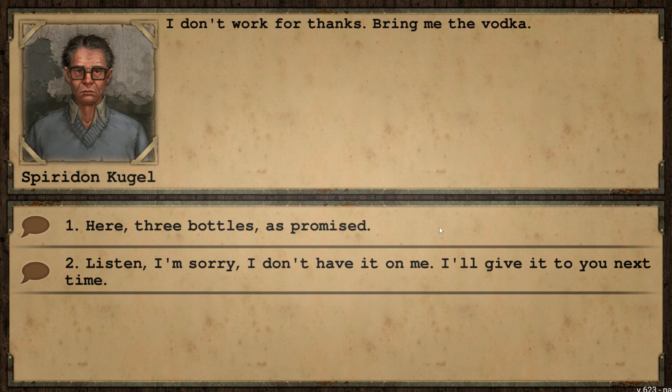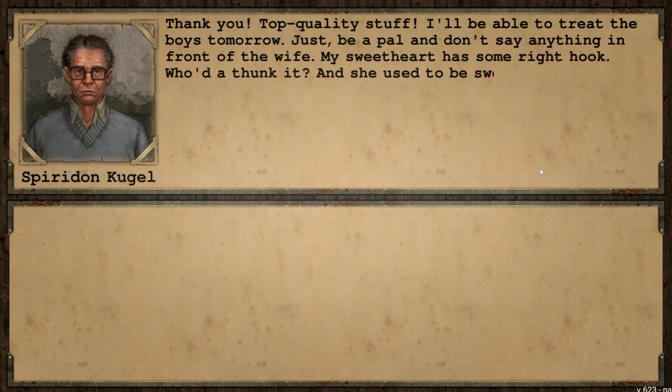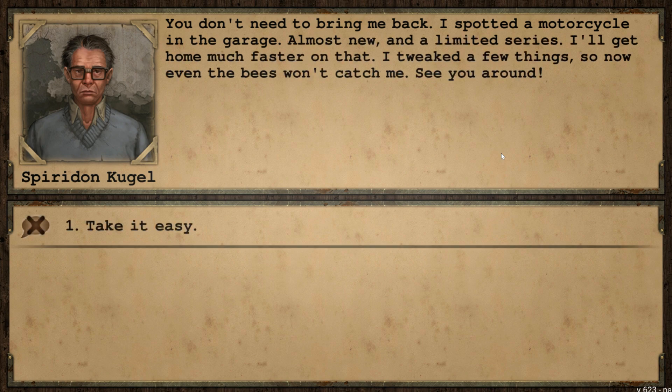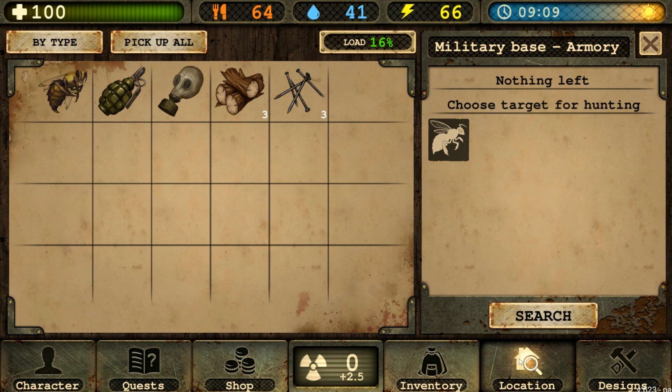Kugel asks me not to say anything to his wife — 'My sweetheart has quite a right hook.' She beats him all the time apparently. 'And she used to be sweet as a lamb. Those were the days.' He says I don't need to bring him back — he spotted a motorcycle in the garage, almost new, a limited series. He'll get home much faster on that. 'Now even the bees won't catch me. See you around.' Man, the balls on this guy. He could've rolled with me — I'm basically built like a military unit by myself — but he's going alone. At least it saves me a trip.